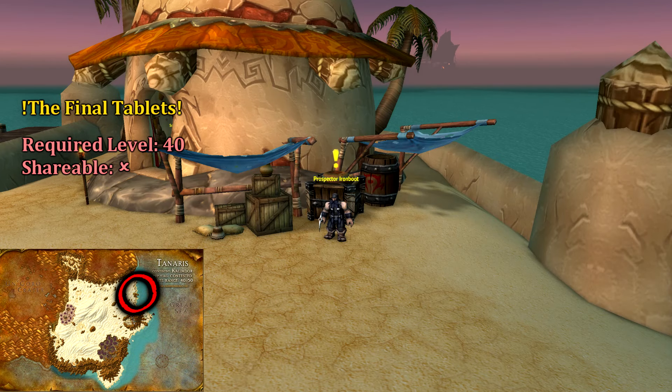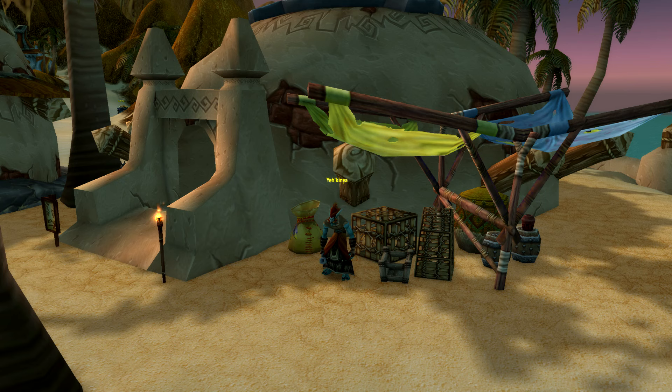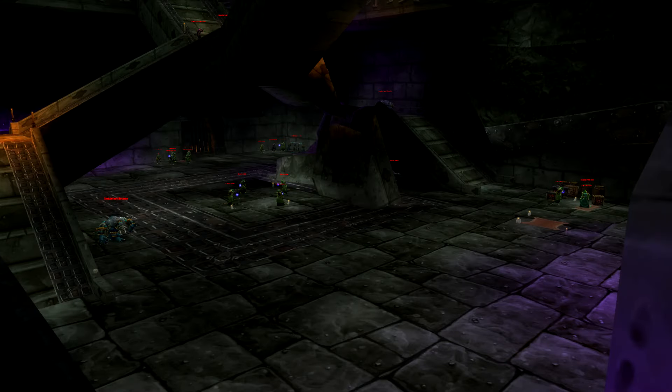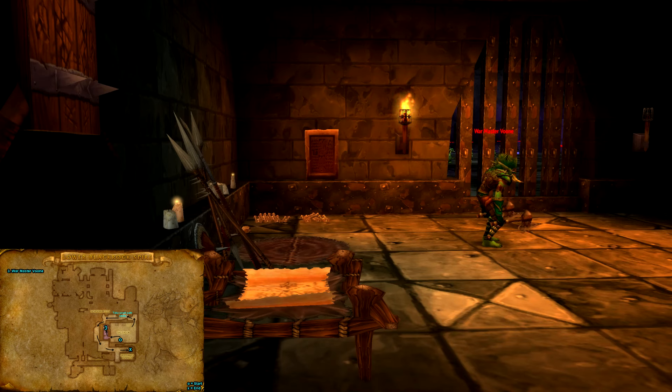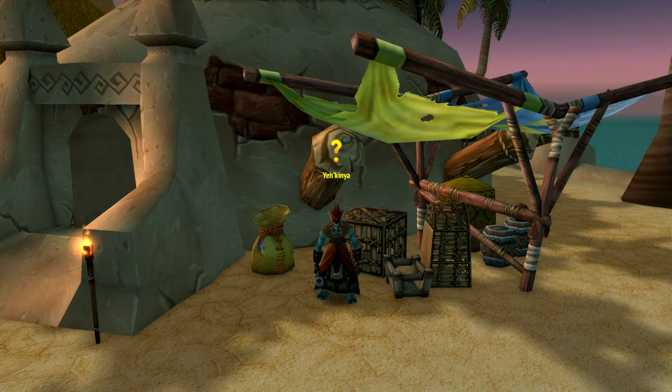Down in the Steamweedle port of Tanaris, we can pick up the Final Tablets from Prospector Ironboot. This quest is a continuation of the Lost Tablets of Masharoo, thus you'll need to have completed the questline beforehand. Ironboot wants us to head to the troll-infested portion of the Spire and collect the final two tablets found here and here. Make sure you do the follow-up quests as they reward blue items for fairly little work.